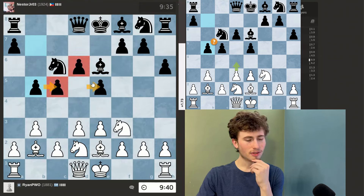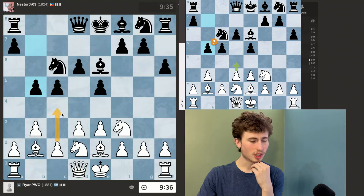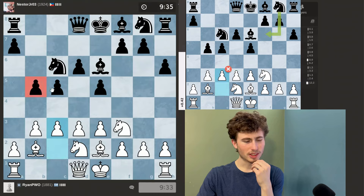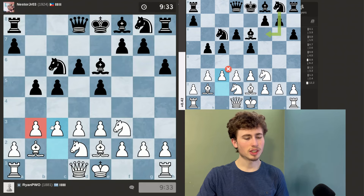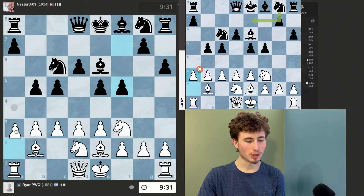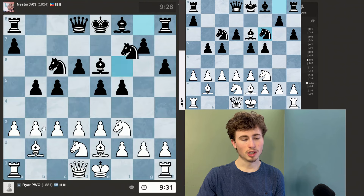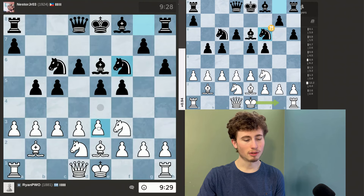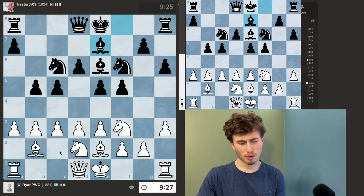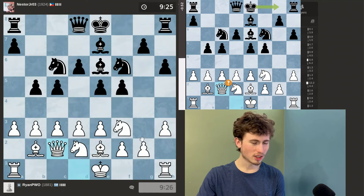Since my opponent is playing differently than usual, I would normally push c4, but since he's played a different pawn structure, I'll just create a wall of pawns. I'll push the a-pawn as well — I always do this when my opponent has a different pawn structure. I just want to make sure I have a wall of pawns, maybe even pushing h3.